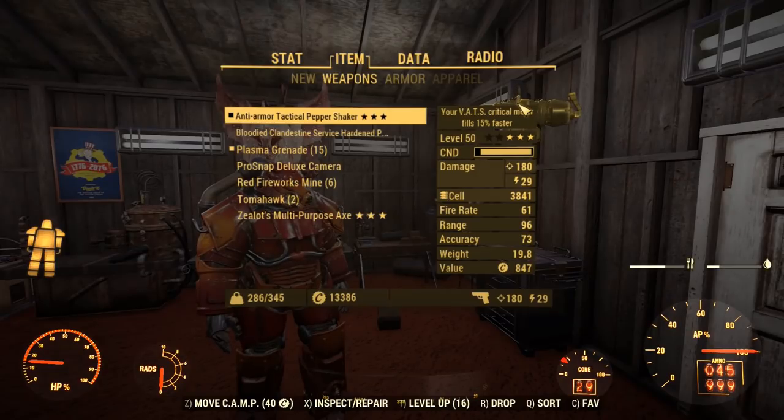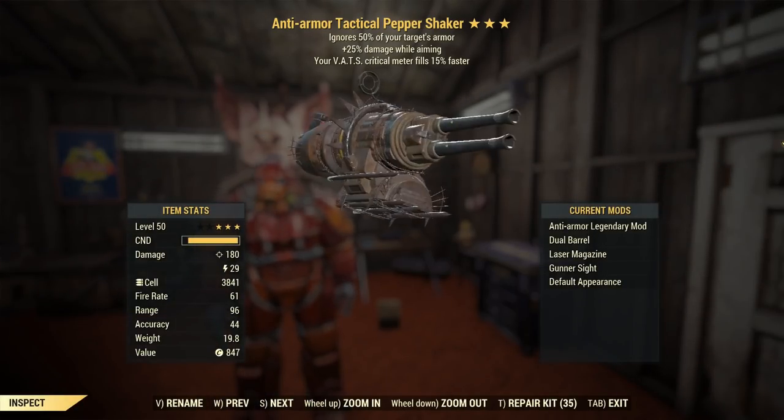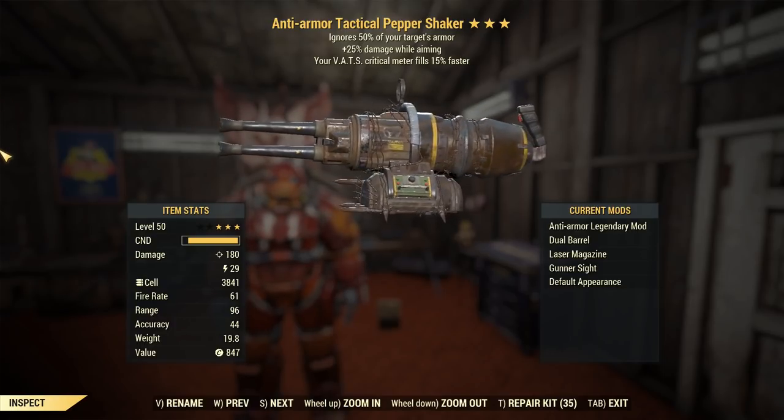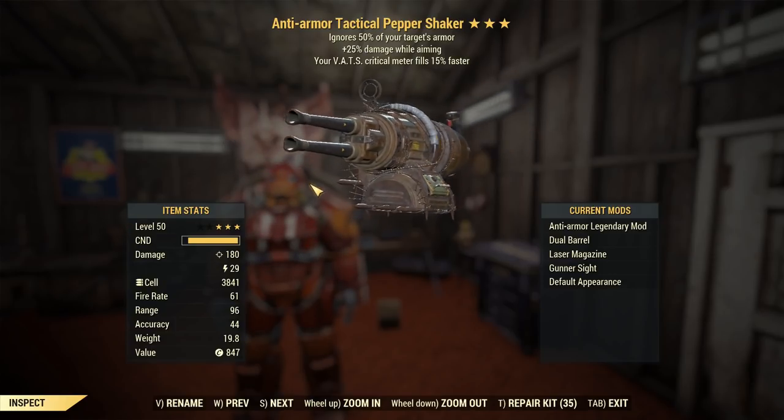Can you solo Scorched Earth — defeat the Scorched Beast Queen — with a pepper shaker? A pepper shaker, for those who aren't in the know, is a table thing you use to spread pepper on your meals, but there's also a pepper shaker in Fallout 76. It's got bits of Gauss minigun on it, it's a rotary barrel-looking thing.